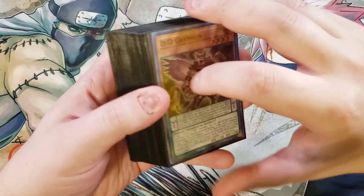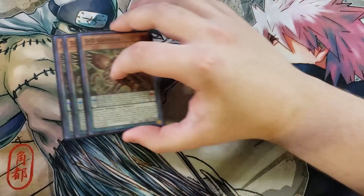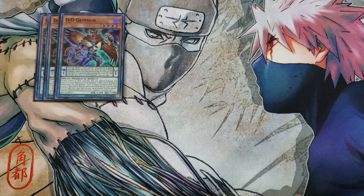First off, we're playing three copies of D.D. Griffin. D.D. Griffin is a great extender for the deck because it has really good monster effects. If this card is in your hand and you control a D.D. monster, you can special summon this card from your hand in Defense Position, which helps you link summon for your copy of Gilgamesh. It also has the ability — if this card is Pendulum Summoned, you can discard a D.D. or Dark Contract card to draw a card. And if this card is special summoned from the graveyard, you can add a D.D. card from your deck to your hand, except another copy of this card, which is an awesome effect.